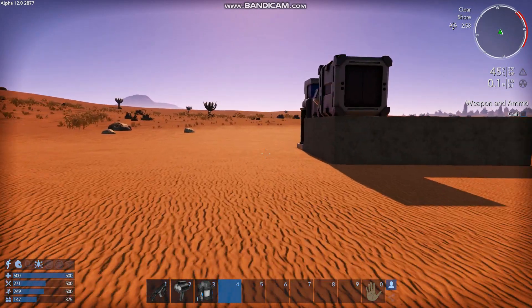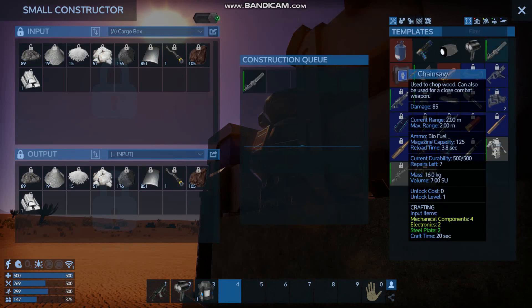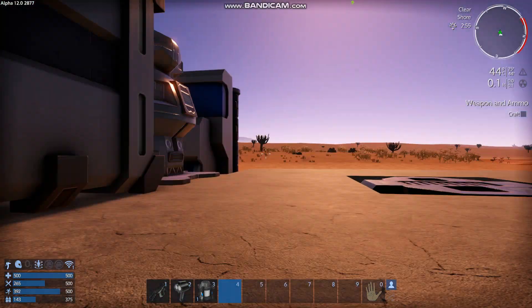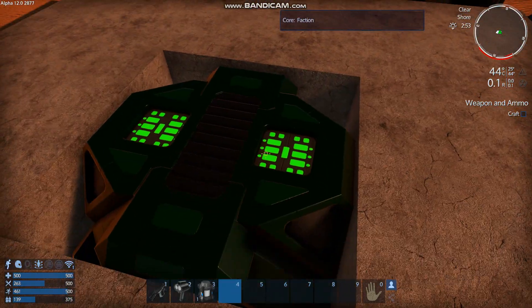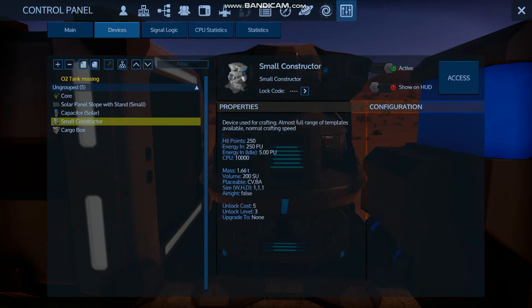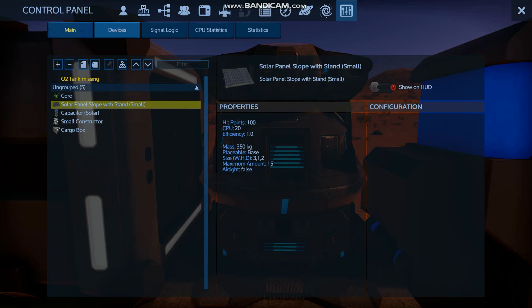It's not in the tech tree to unlock, so I'm hoping that just means you can build it without. Yes, you can, and we can make one. Since we've got three bio fuel, that should in theory give us enough here. Let me just turn on the base — if you push the Y key while you're inside your base, it'll turn on everything. You can manually do it; if you go into the P menu, you can choose what you want, go to devices and turn things on or off individually.